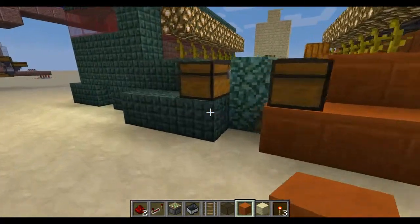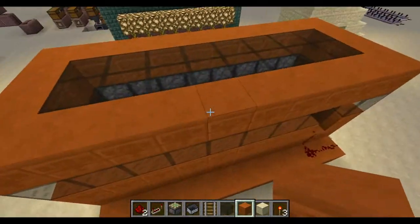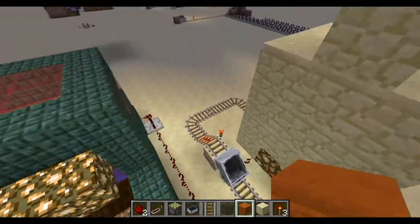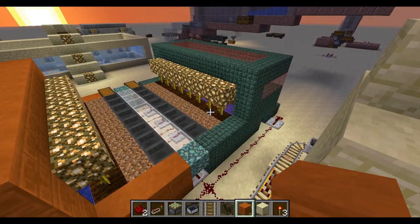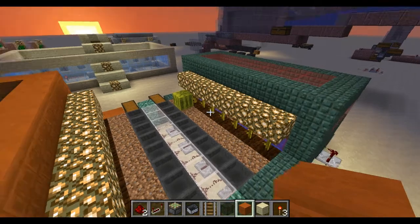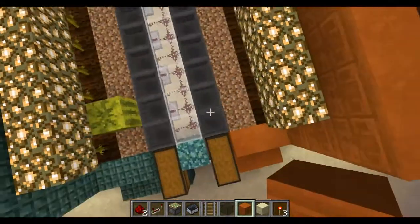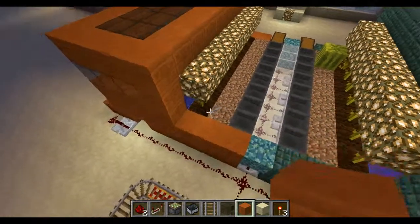This is a continuation of my melon and pumpkin farm. I did include another row of pistons, redstone, and repeaters. The sticky pistons are attached to this glowstone here. When the harvesting process begins, the dirt goes up to break off the melons and the pumpkins, and the glowstone goes out to push them over into the hoppers.